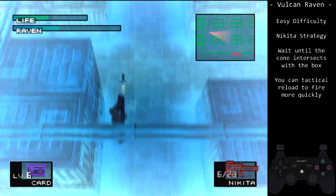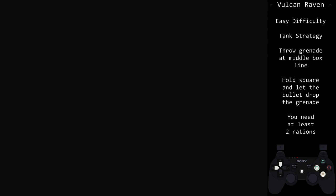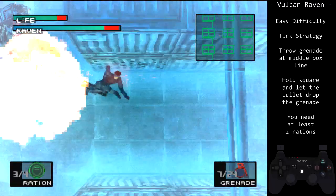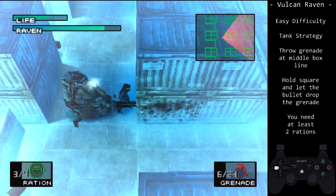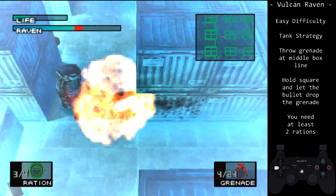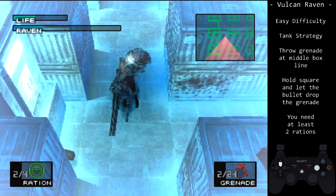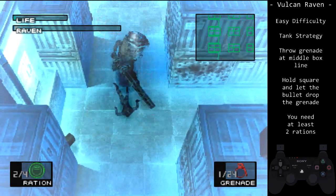For the tank strategy, you will need at least 8 grenades, or some combination of explosives. Equipping rations before entering the fight is a good idea if your HP is already low. Hold up-left, square, and axe at the start. Throw the grenades at this line for a full damage grenade, then continue to run at Raven, cooking a grenade that will be dropped at his feet when he shoots you. You do not want to prime the grenade the moment you stand up, or it can explode during iframes. If you do 7-fold damage grenade throws, we can finish the fight with a bullet — on any percent, that can be the PSG-1 or the MP-5 on very easy.